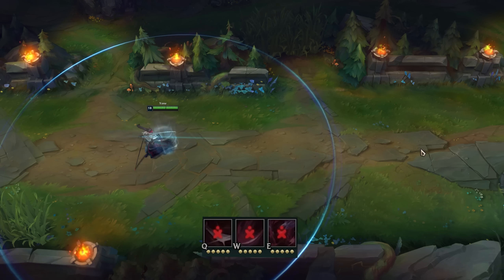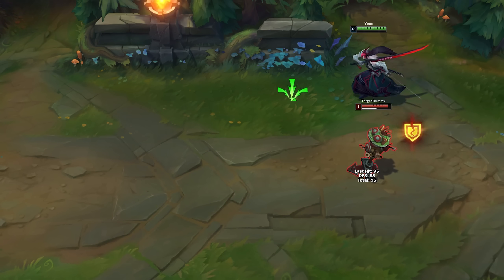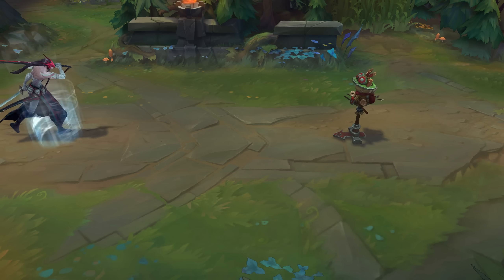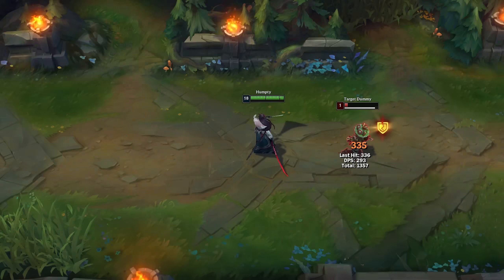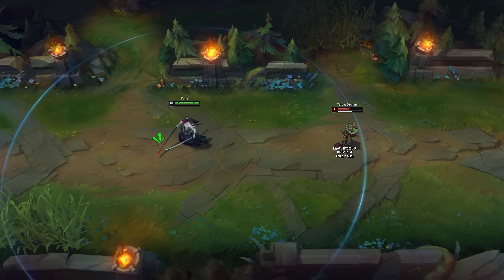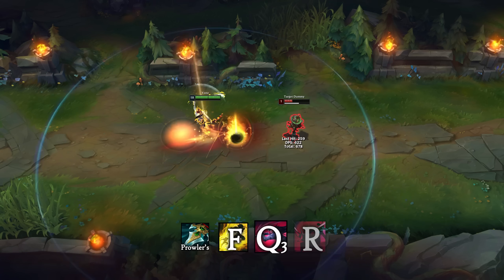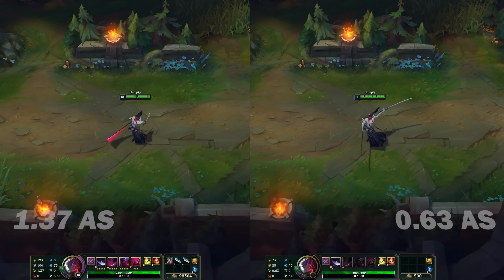Normally you have to wait for the Q animation to end until you can cast other abilities, but you can use another item called Pearl's Claw to change that. When you use Pearl's Claw, you dash to an enemy. The secret is to use Q during that dash. When done correctly, Riot's Spaghetti Code freaks out and allows you to cast other abilities. Now, Q cast time causes a problem — it's quite long, and it has to finish before you reach the target with Pearl's Claw. To solve it, you either have to be really precise and use Q just a few frames after Pearl's Claw, or you can extend Pearl's Claw duration by using Flash and have a lot more time to use Q. Keep in mind that Q cast time gets shorter the more attack speed you have, so you need at least some of it to make it work.